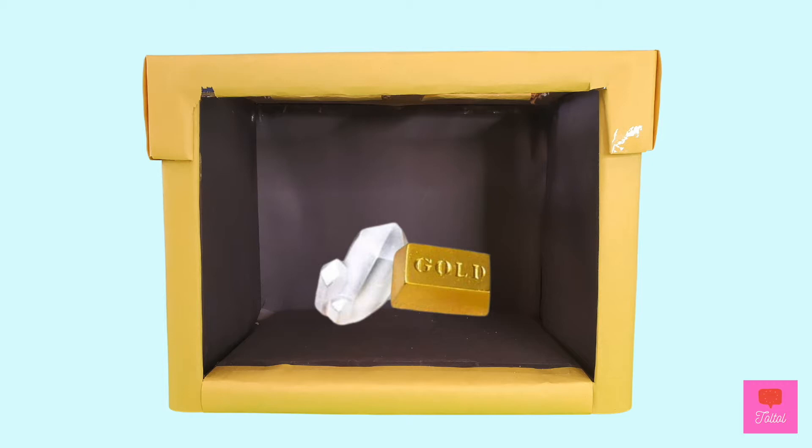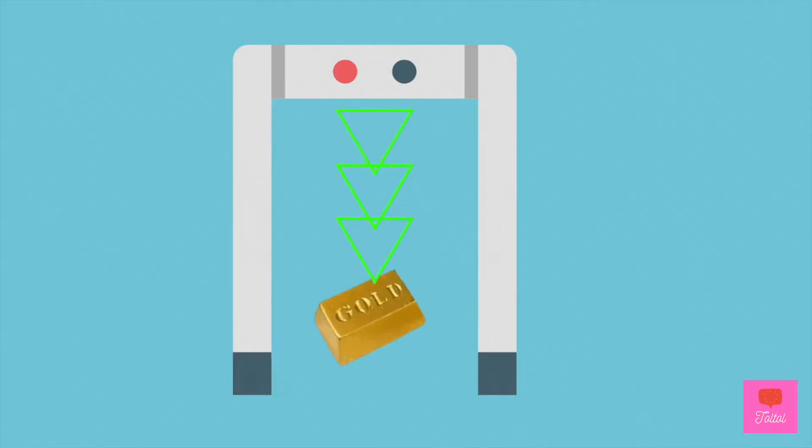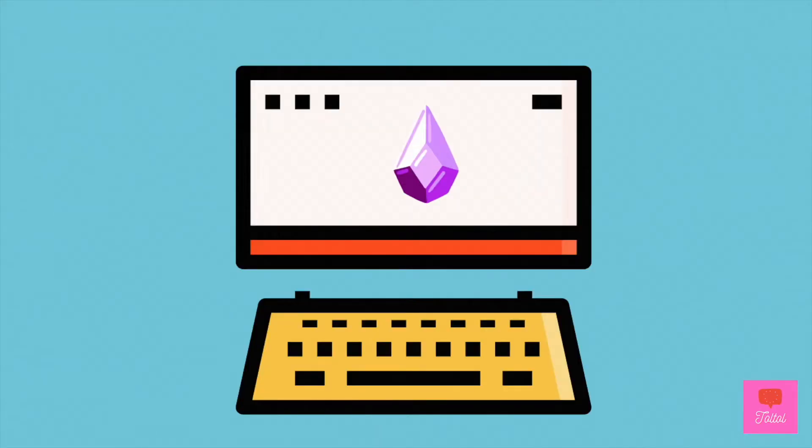Wow! Stacy sent through a gold bar and a crystal — beautiful and shiny! I took a look at them through my gemstone detector. Stacy's right! There are gemstones inside! So let's get started! Let's dig them out!